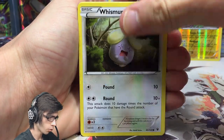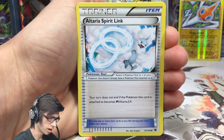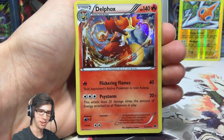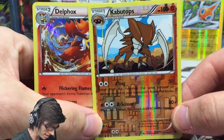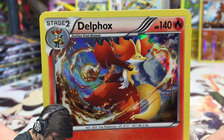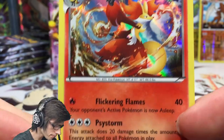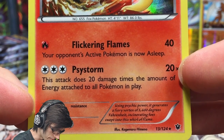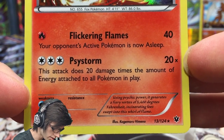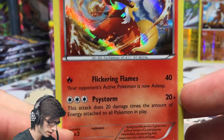And a Delphox holo! They love throwing two rares in one pack. We got the Rotom and Alakazam, and now Kabutops and Delphox holo. The Delphox has 140 HP with a nice holo pattern, the attack Flickering Flames — deals 40 damage and the opponent's active Pokemon is now Asleep — and Psystorm, which does 20 damage times the amount of energy attached to all Pokemon in play. That could be really solid since it's colorless.